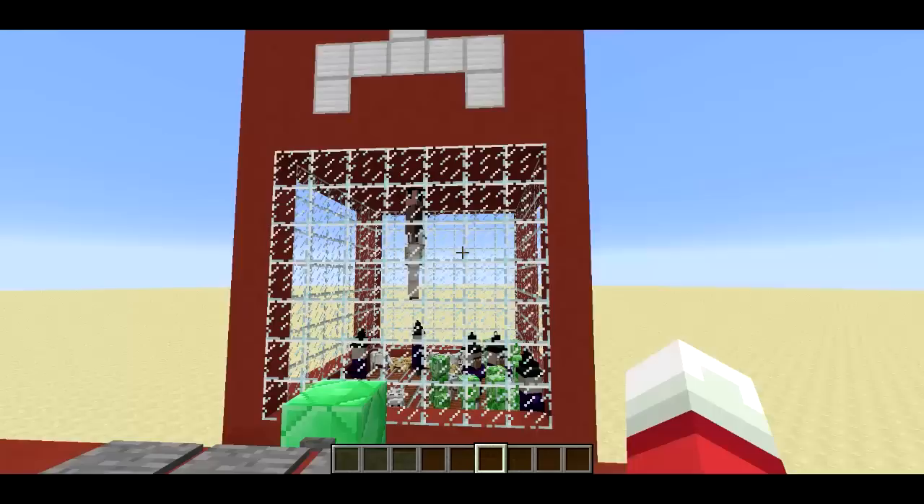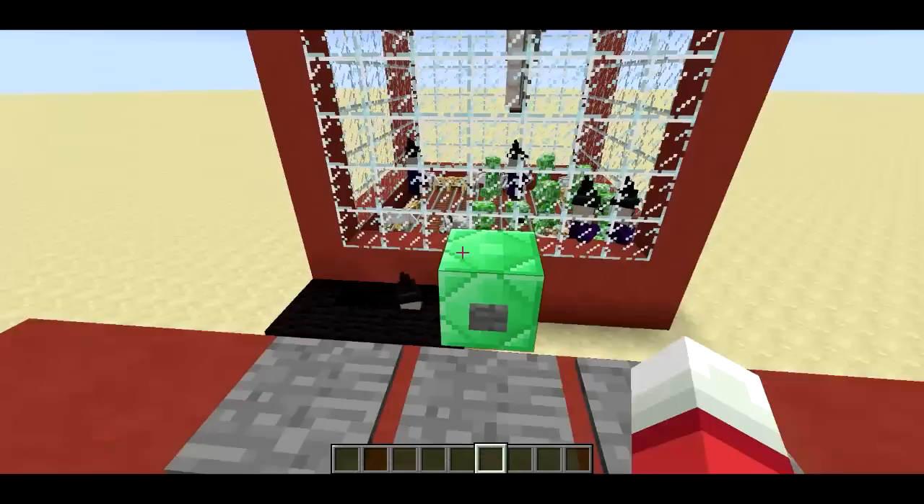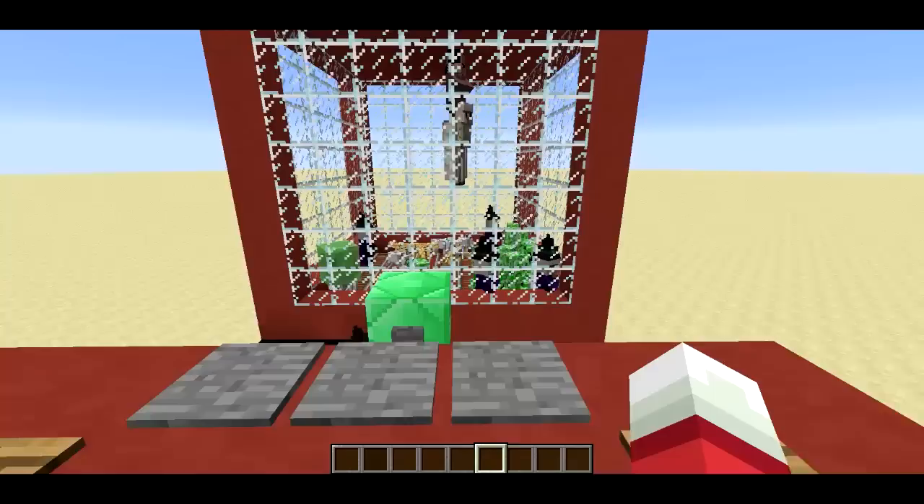You've probably seen these in arcades or at your local Denny's. You have a little claw you can move around and you can push the button to try and pick something up. So if I push the button, it looks like we were able to pick up a witch and she comes out in this little tray here, and now she's ours.